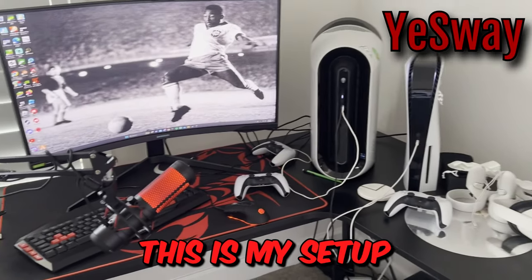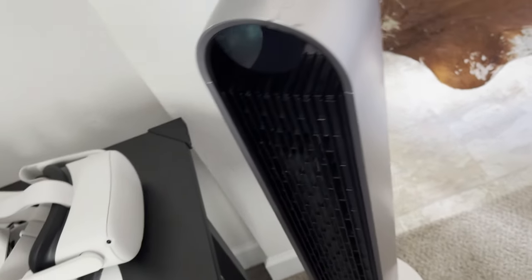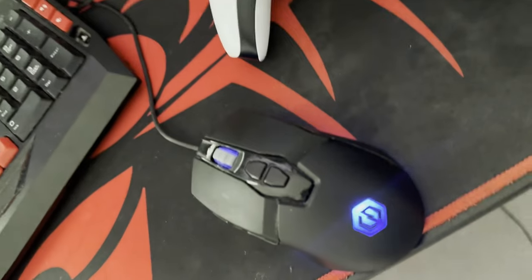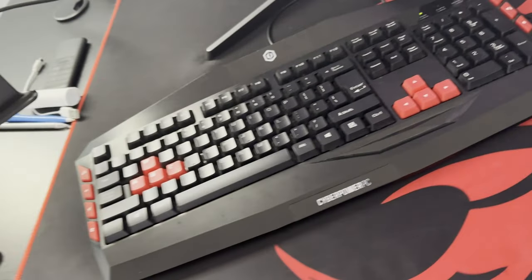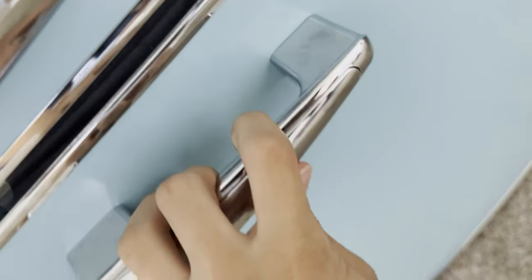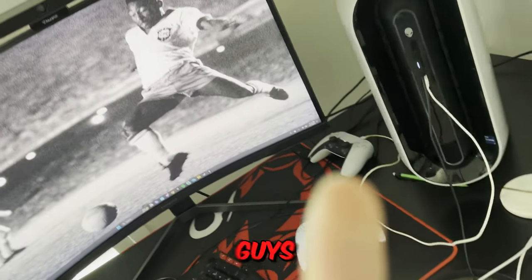What's up, guys? This is my setup. We got a fan right here to cool me down in special needs situations, you know what I'm saying? We got Oculus. That's it — you know. PS5. We got a PC. A 244-hertz monitor. A CyberPower mouse, a CyberPower keyboard. A HyperX mic. We got my fridge, in case I need some Gatorade. Yeah, that's basically my setup. Peace out, guys.